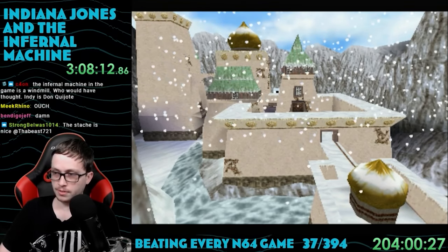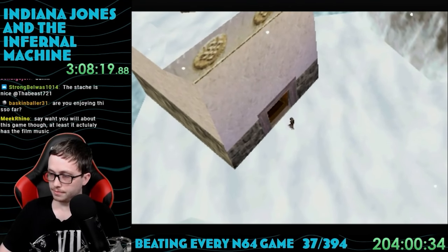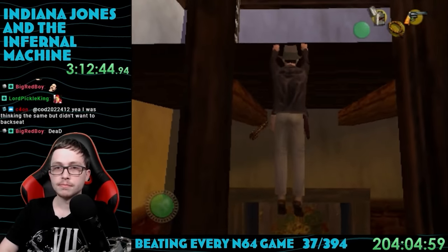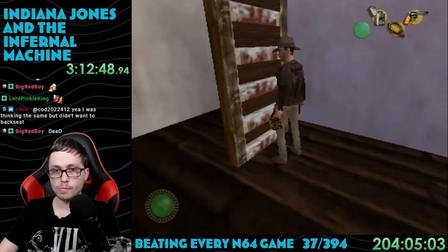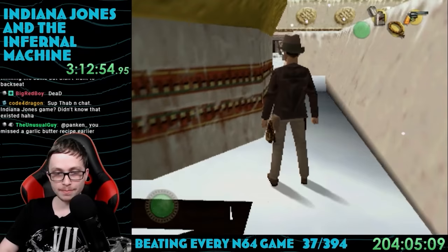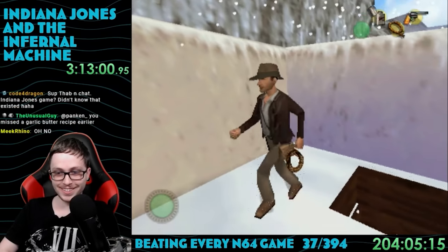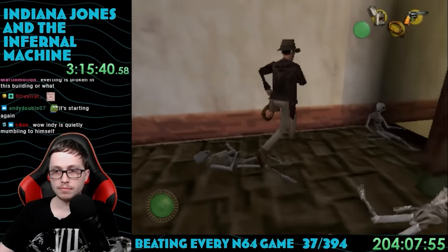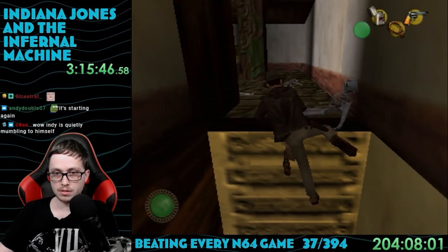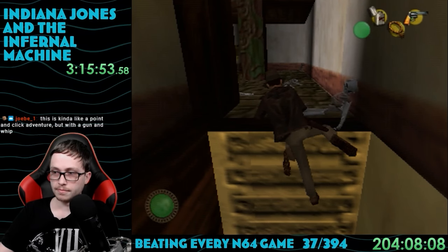The next mission: investigate the Shambhala Sanctuary — a huge monastery temple place. Early on there was a wild visual glitch, and I'm not using an emulator so I have no clue what happened. There were dead people just lying around — the monks didn't even bury their dead. And hey, another glitch made the game completely crash.